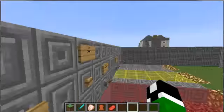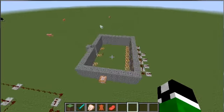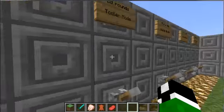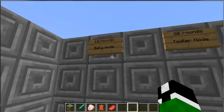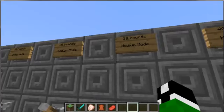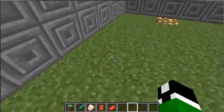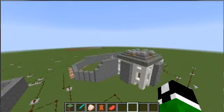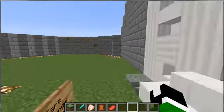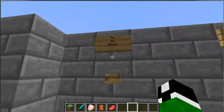Players have to follow the rules in order for the map teleport to work. Over here you have the different round modes: baby mode is 10 rounds, toddler mode is 20, medium mode is 30, hard mode is 40, and hardcore mode is 50, which is the maximum amount of rounds.